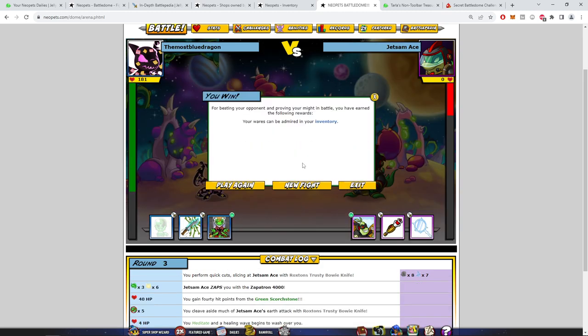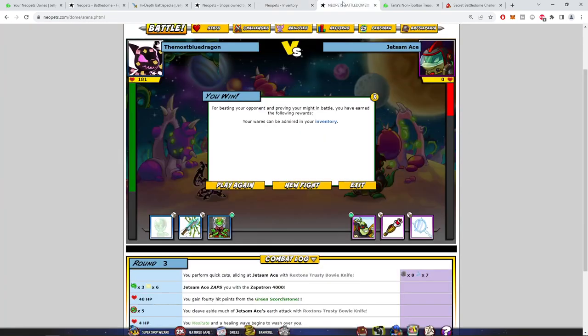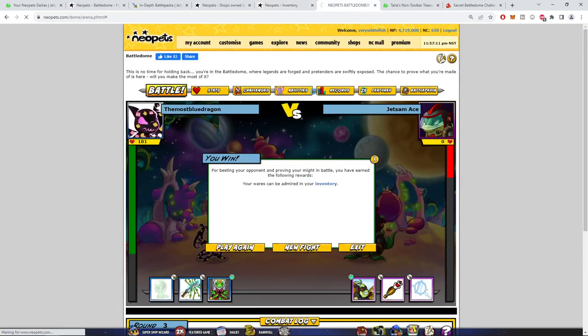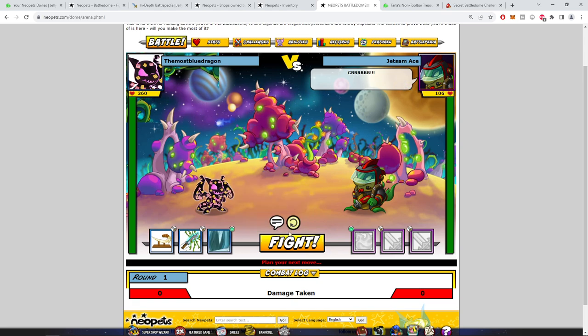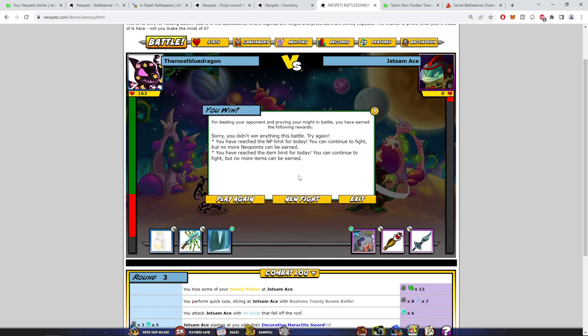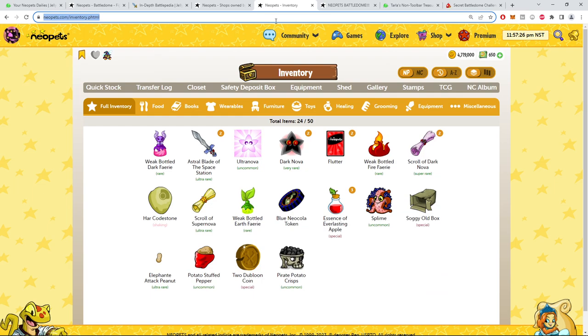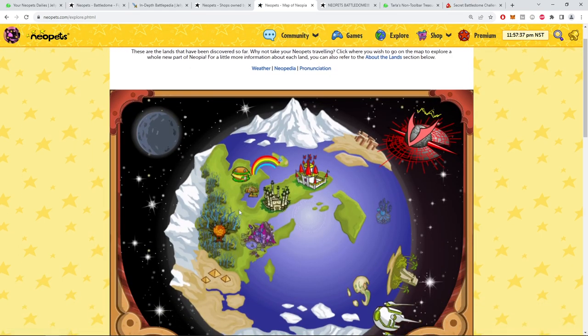Basically you could have a few tabs open: you beat him, then you can heal your pet and play again — he'll be at full health. Save time by having four or five potions. If you need to heal every fight, just buy 14. Eventually it'll say you've reached the item limit. Then I refresh — I got a codestone and a token. Now I want to talk about the auction house and trading post.